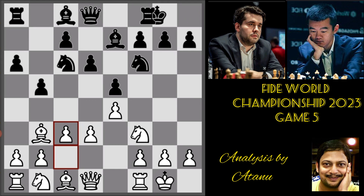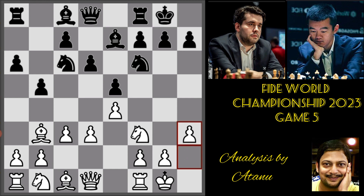Black castled. White played h3, a restrictive move. It doesn't allow the bishop to come to g4 and pin the knight, because this knight is useful for White. Especially if White is aiming for d4, the f3 knight would be quite useful in attacking e5 and defending d4. So he plays h3 which is a restrictive move.